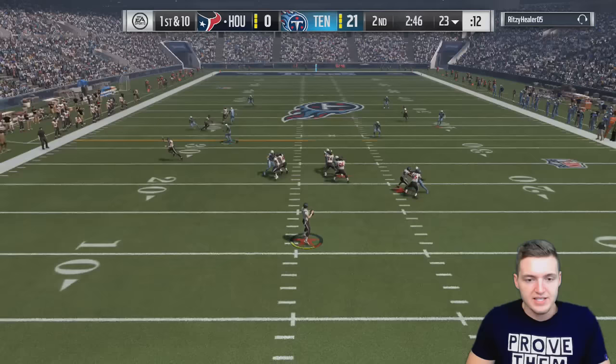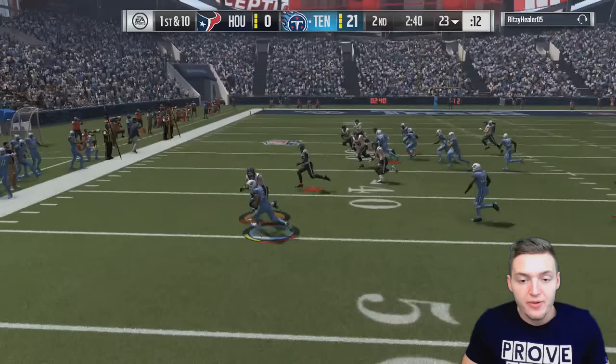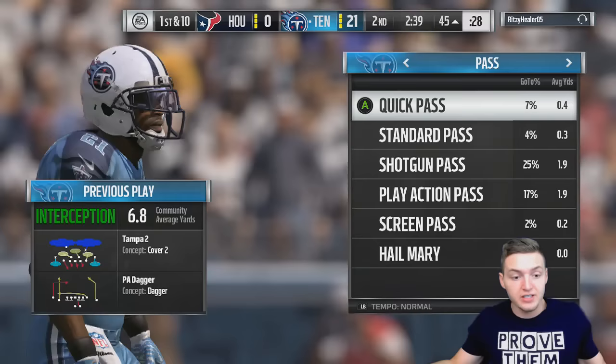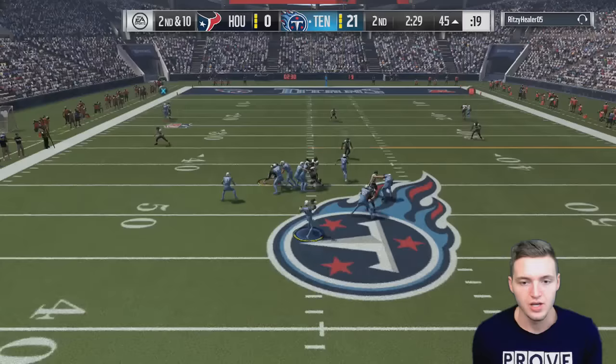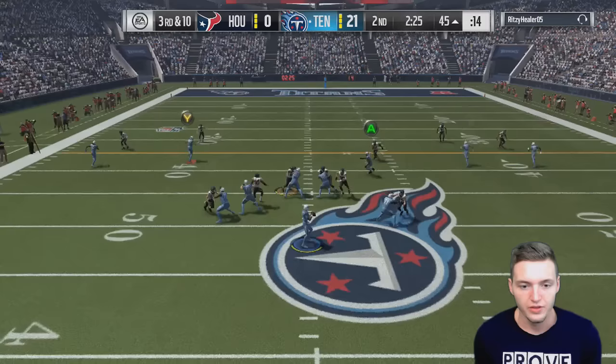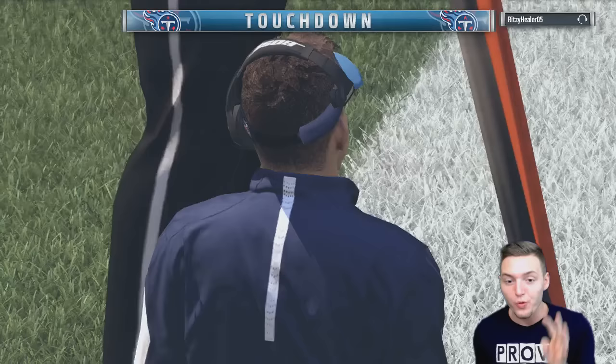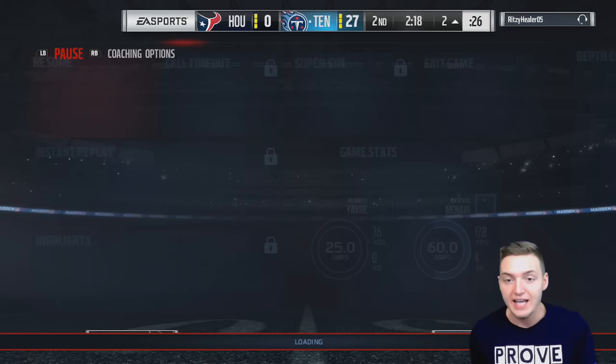Landon Collins picks off another deep throw — our third interception. I'm not surprised my opponent doesn't rage quit, which means I can score another touchdown. Mike Evans one-on-one again — I know it's cheese, but I've got to take it. He doesn't get both feet in bounds. Third down and ten — Kenny Stills makes the reception, breaks the tackle, and gets into the end zone. That's another touchdown.